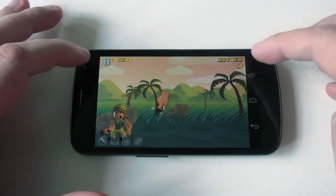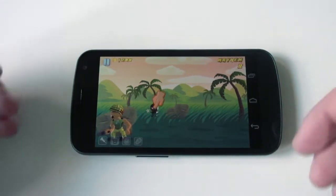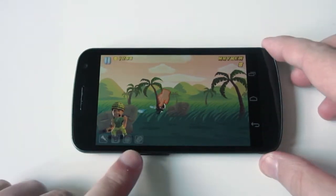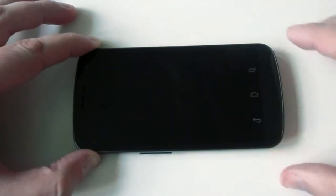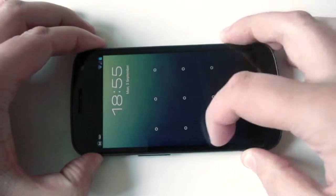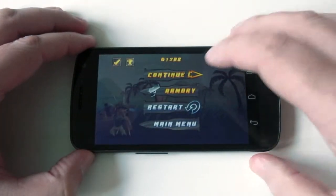We've got points at the top, like cash that you can buy things for. But like any other game, it takes a lot of time to level up and buy things. Then we've got some icons down at the bottom, which are like special powers you can use in the game — things like rockets and special moves.